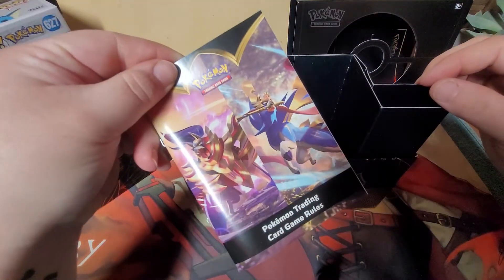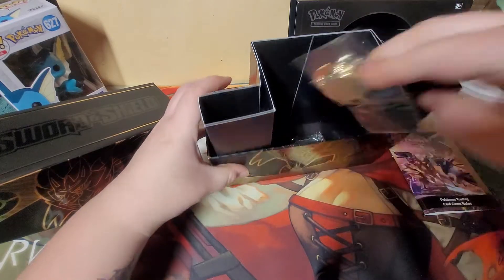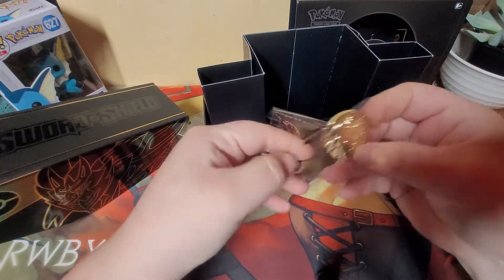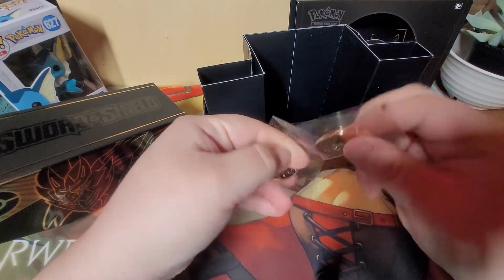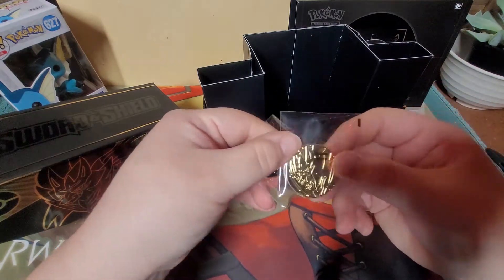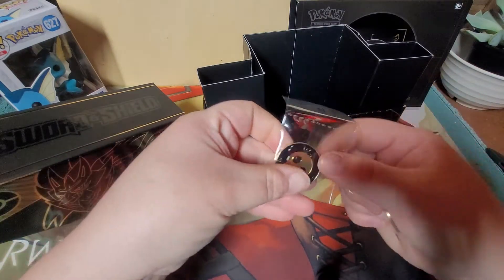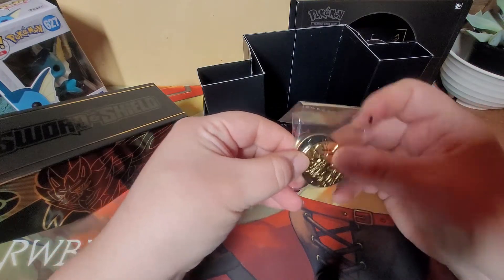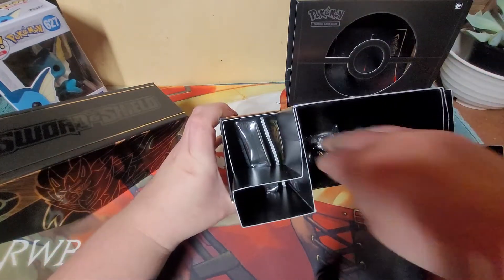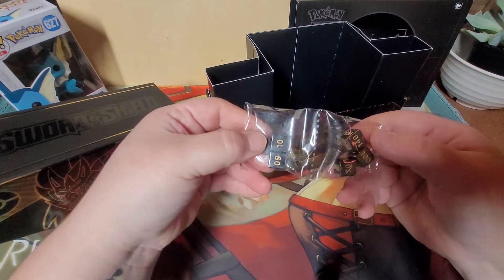Obviously you get the little rule book, which is always the same. What's cool about these is that these are actual metal - they're not just plastic. Look at that. These are really cool. I am in love with these - I want to put these in a case and just display them. And you get metal dice - these are actually pretty weighty. I'm impressed.